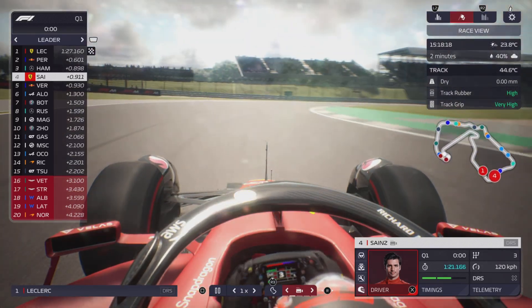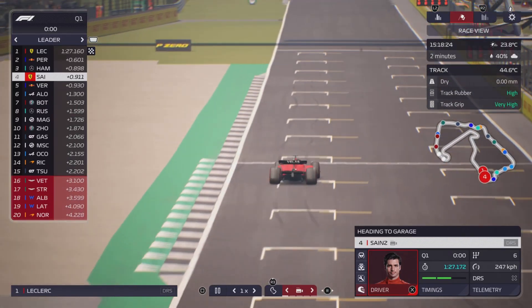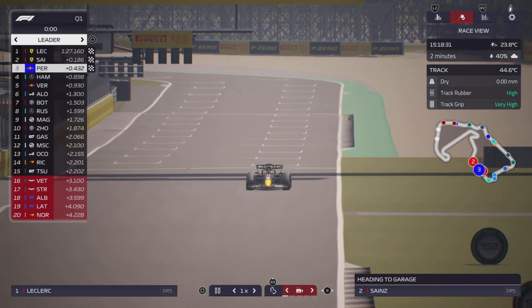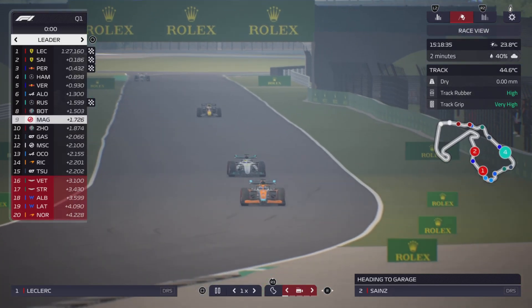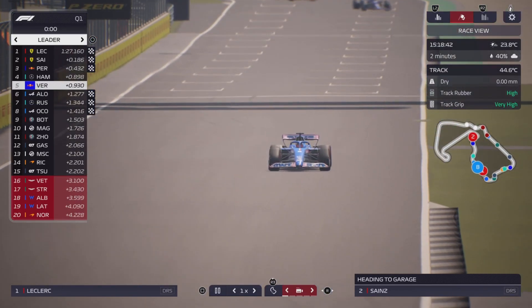Round the second to last corner - Sainz's final lap. Is he going to improve? Yes he does - second place. We've got the red one in the back with Sergio Perez, only third fastest. Mercedes with George Russell seventh fastest. Alonso stays sixth. Ocon stays eighth.